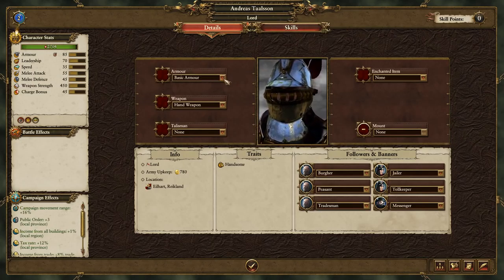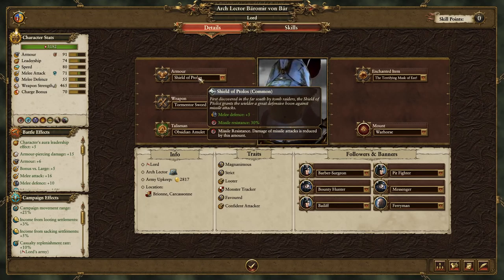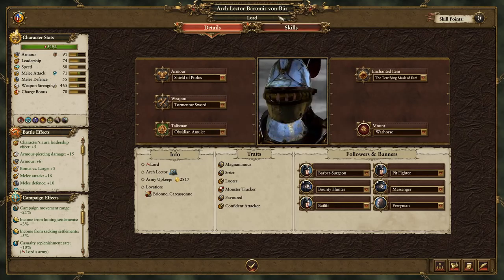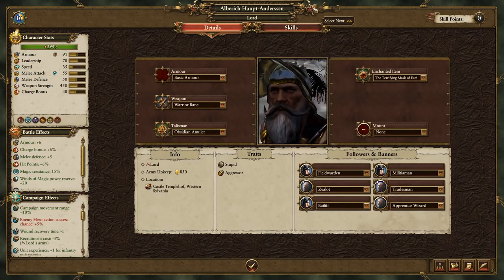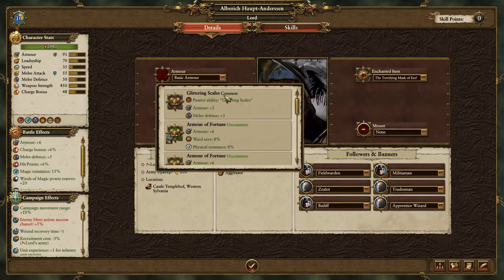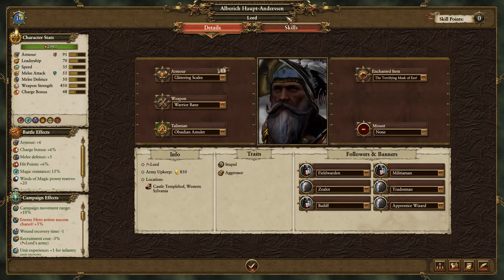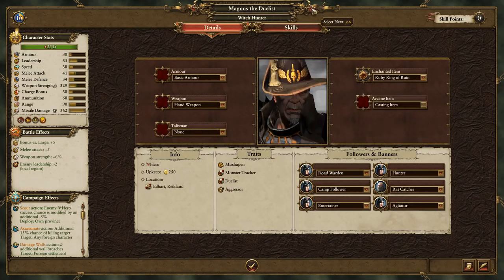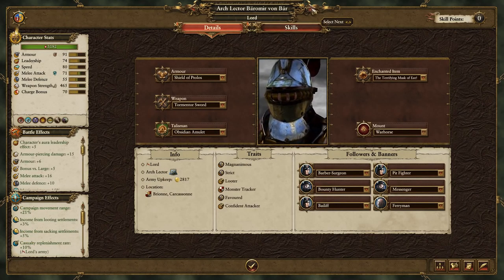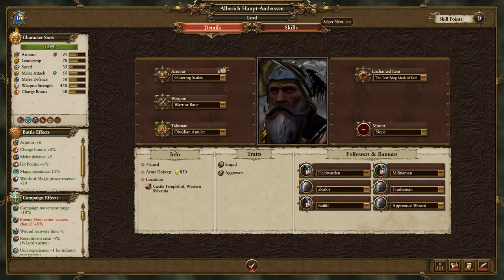I must remember to give Glittering Scales to somebody. Theodric, you've got the Helm of Discord which is actually quite good. Dolphus has the Armor of Fortune, pretty damn good. Magnus and Dreyas don't really need it. That shield of Tolos is actually pretty good even though it's common. I suppose Theodric's getting the Glittering Scales then.